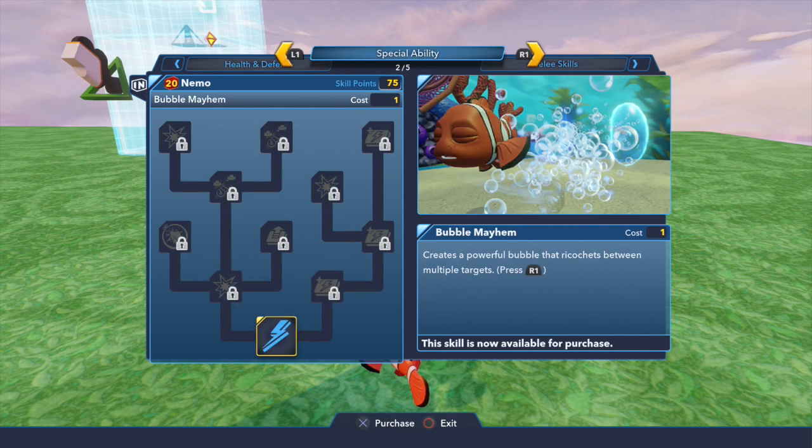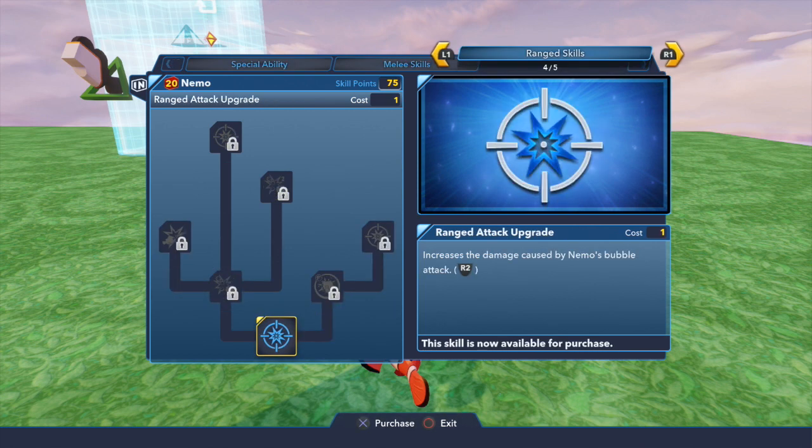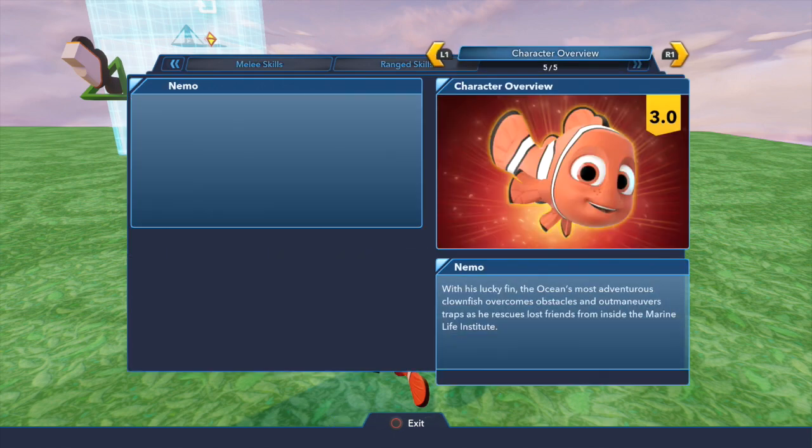Health and stuff, not to worry about. We got the special ability. I haven't even played Nemo in the game yet, so I'm not exactly sure how him and Dory differ — all I've played is Dory so far. The bubble ricochets between multiple targets. Let's check out the ricochet and increase his melee and his range skill — his bubble attack.